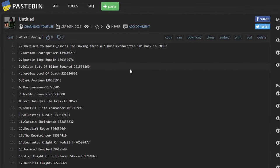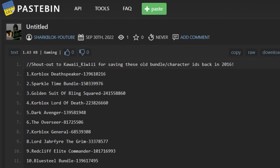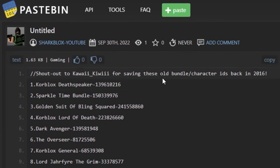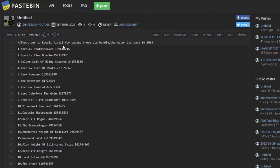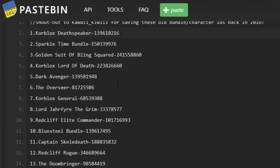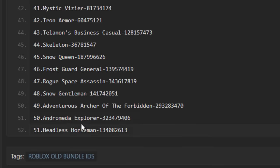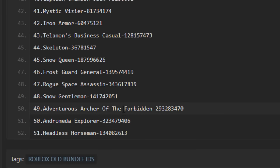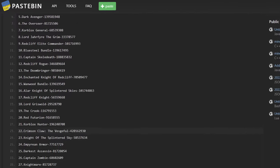I'm actually going to link this down below in the video's description. Shout out to Kawaii Kiwi for saving these old avatar/character IDs back in 2016. I found that this person saved the load on a really old Wattpad website thing, so I just added them into a Pastebin and also added some of the newer ones like the Headless Horseman. I'll link this down below. If you guys need some of these bundles but the new ID is showing, this is how you find the old ID and this is how you buy them.